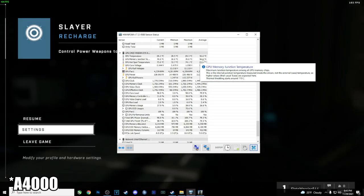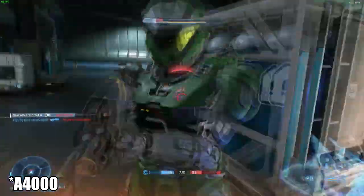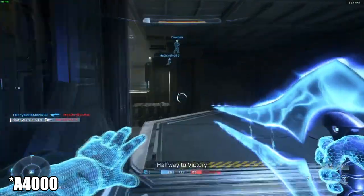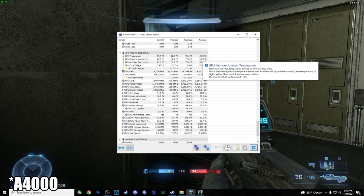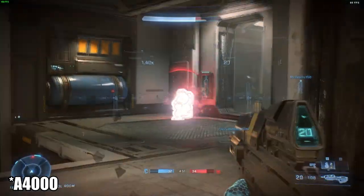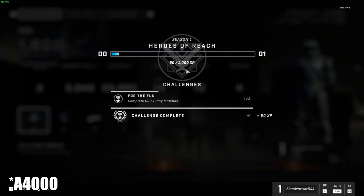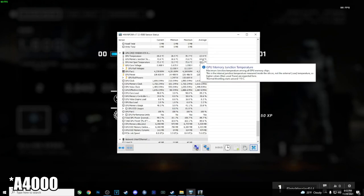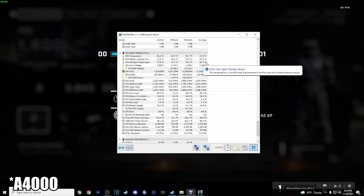A few minutes into gameplay we're at 56.6 degrees Celsius, which is perfectly healthy. Temperature-wise halfway through the game we're at 63 degrees Celsius, sometimes 62 and also 65 every now and then, but absolutely no problem with Halo Infinite. After finishing the match, the highest we ever hit was like 65 — GPU hotspot temperature included. Under 70 degrees Celsius and I had zero lag. Smooth as butter. Could not tell the difference between an Alpha 4000 and the 3070.